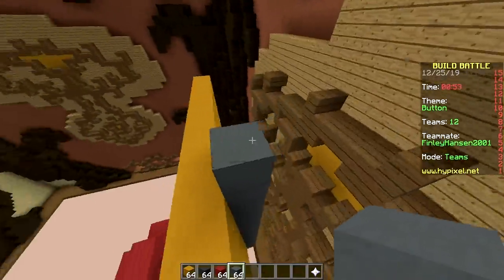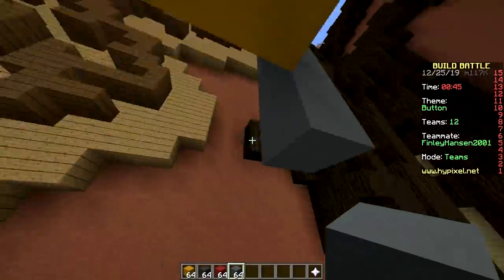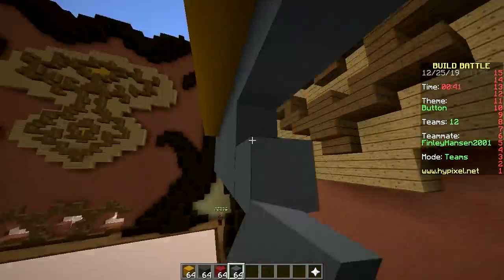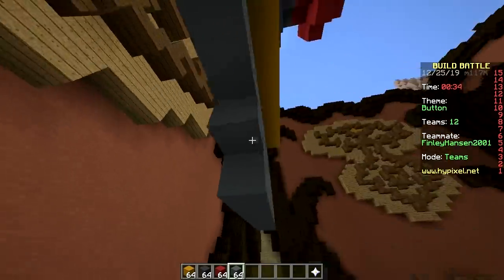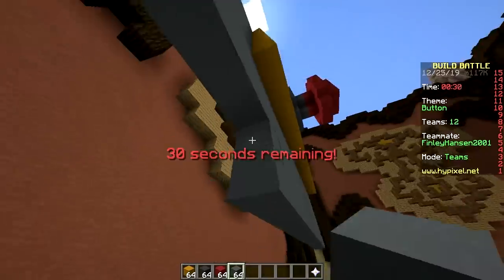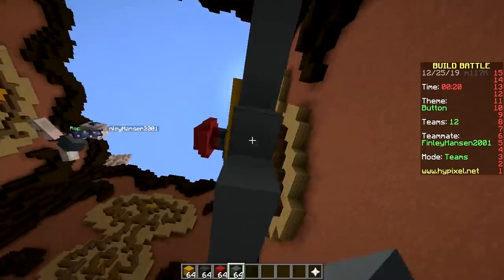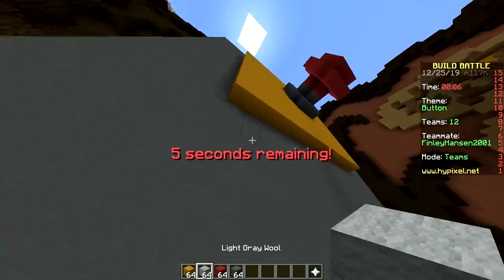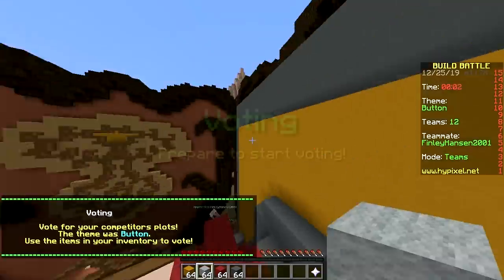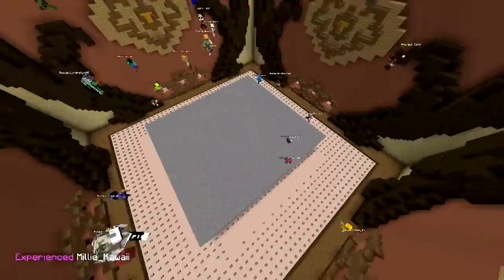We have one minute left and the button is already done - not very efficient use of time. I said we'd put a wall behind it if we have enough time. You weren't paying attention during the planning? I forgot - I was picking my nose, then suddenly the timer started. I was playing Tetris! This button kind of looks like a mushroom. 20 seconds - what are you working on? Adding more wall? Can you add some screws? Screw right here, screw that, screw this.